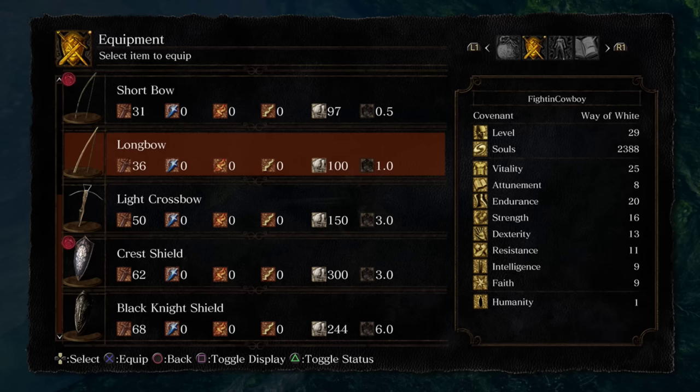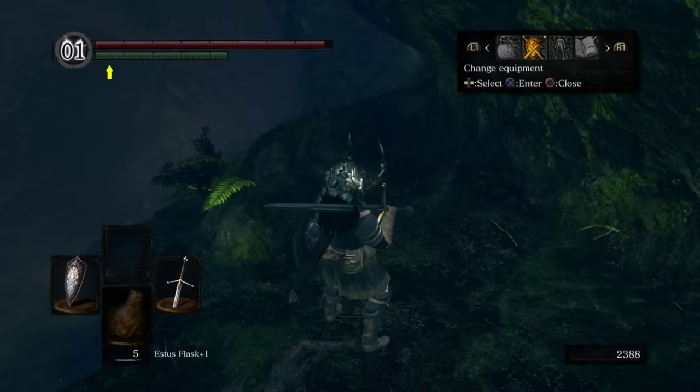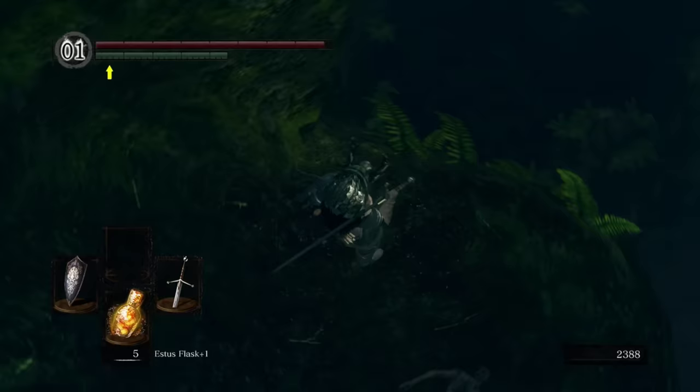The longbow is actually a really good bow to have if you're doing a quality build. This is actually probably the best bow in the game for quality. If you're doing dex, there's a different bow called Pharis's Blackbow you can get, but otherwise the longbow is a very solid option.